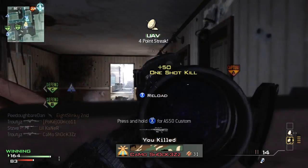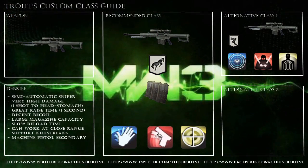There are two classes I think you should be running. The first is the aggressive one. I like Kick on my sniper because when I shoot, the recoil — how much it bounces away from your target — is pretty minimal, especially if you hold your breath. I usually go with Extended Mags as my attachment.